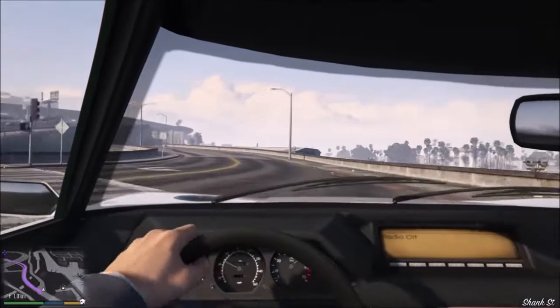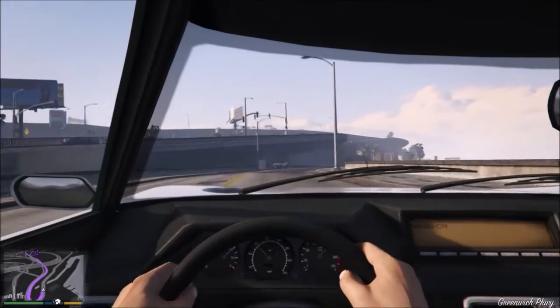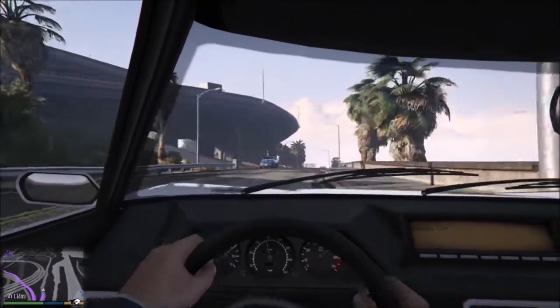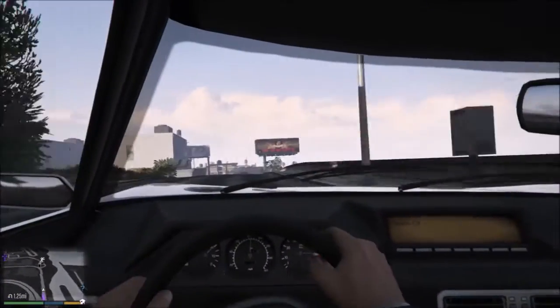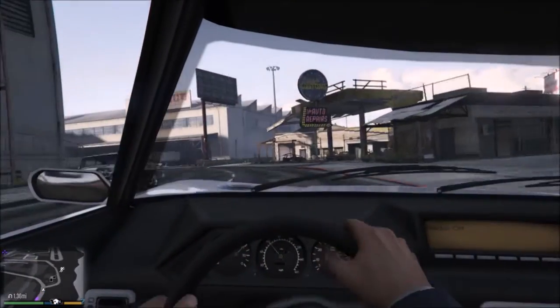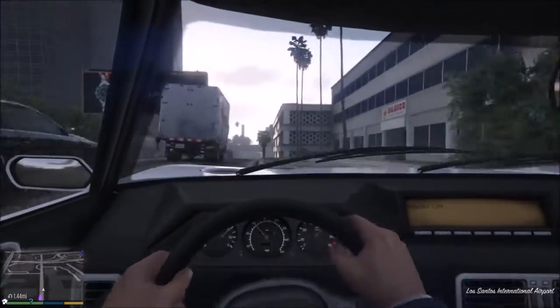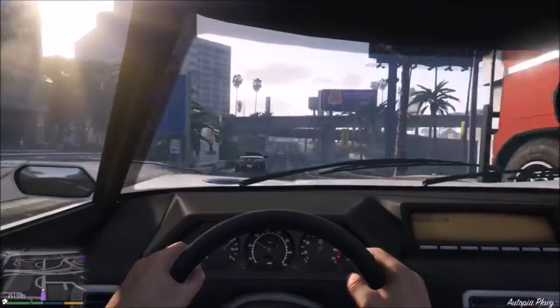Starting off with the first one is the Sanctus. I'll probably put a picture on the screen for you guys right now. This is going to cost you 1,995,000 dollars — that is a lot of money for this bike. With all the upgrades, it's probably going to cost somewhere around 200,000 to 300,000 dollars, so let's round it up to about 2,300,000 dollars.